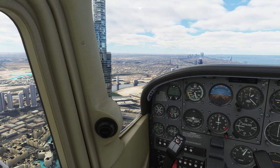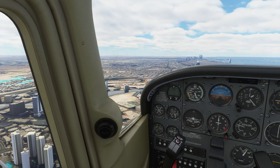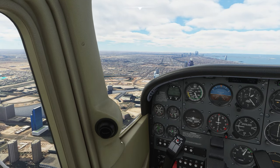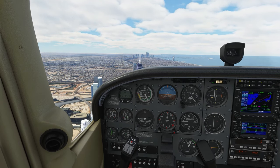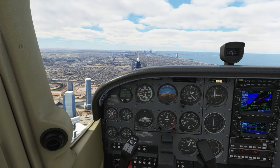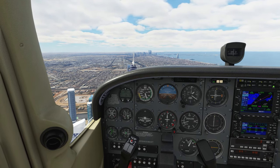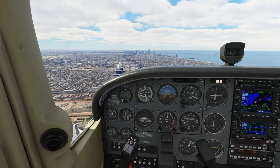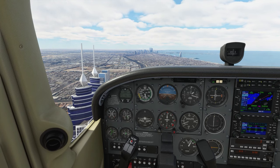Burj Khalifa is an extremely tall skyscraper in Dubai, United Arab Emirates, named after Khalifa bin Zayed Al Nahyan, and is the tallest building ever built, at 828 meters. Before the building opened, it was called Burj Dubai. The building is 162 stories high. Construction of the tower was started in 2004. The building was officially opened on the 4th of January 2010. It is the tallest structure made by humans in the world. The building is more than 300 meters taller than Taipei 101. Taipei 101 was the tallest building until 2010 before Burj Khalifa was built.